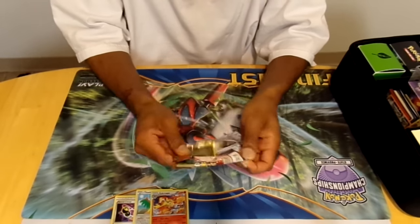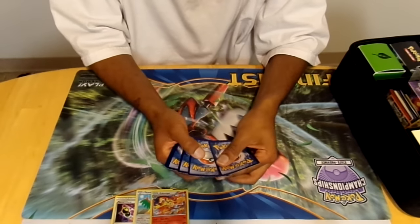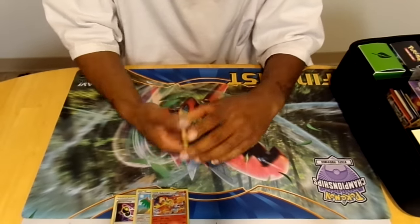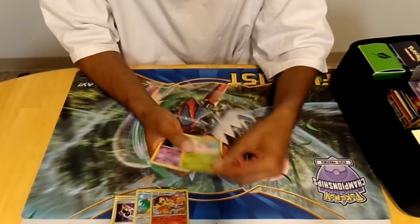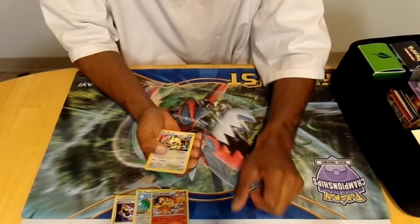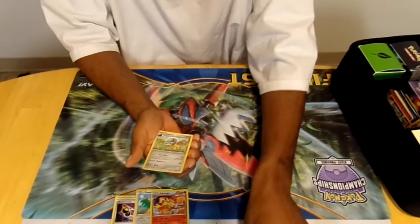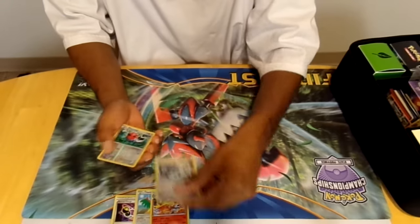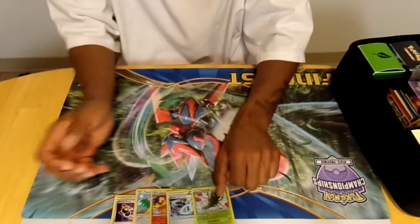Pack two: we got Dino, Hoppip, Litwick, Meowth, Ponyta, Persian, Shell, Shieldon, Steelix, Spirit Link, our reverse is Fletchling, and our rare is Yanmega.